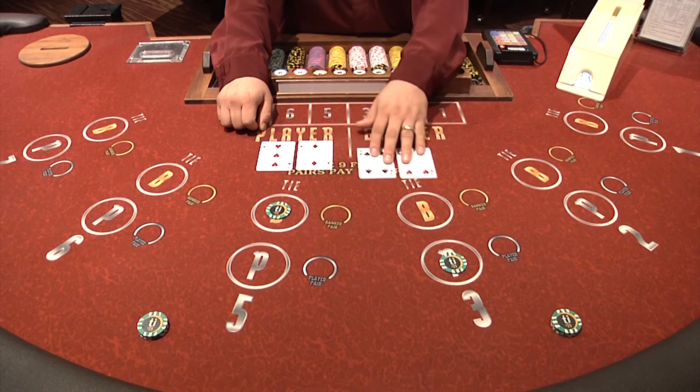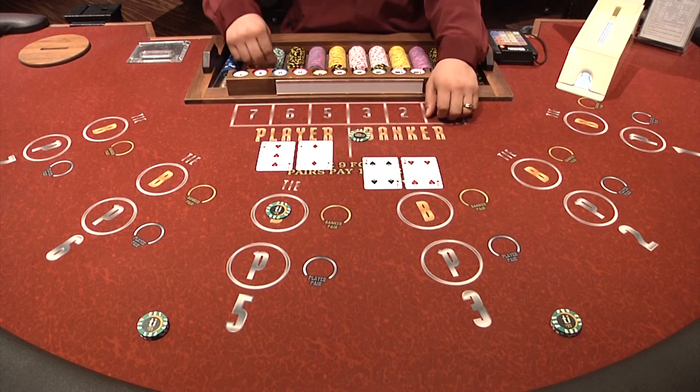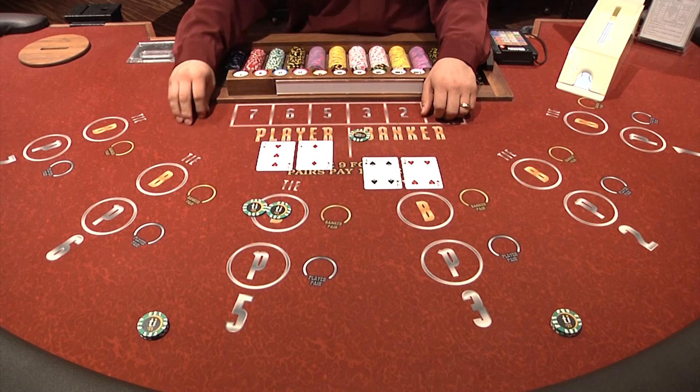Whenever the player's or the banker's first two cards equal an eight or nine, it is considered a natural and no third card is drawn on that side.